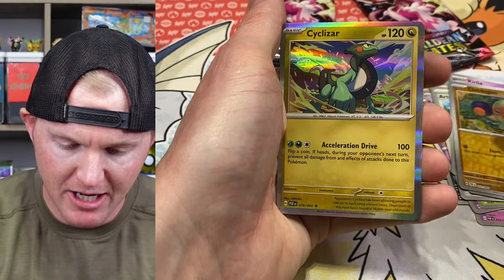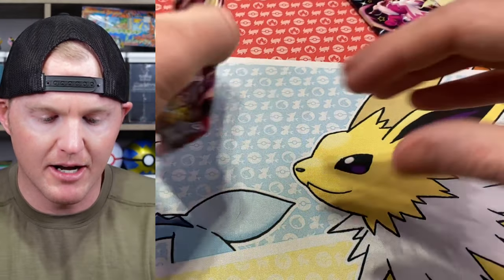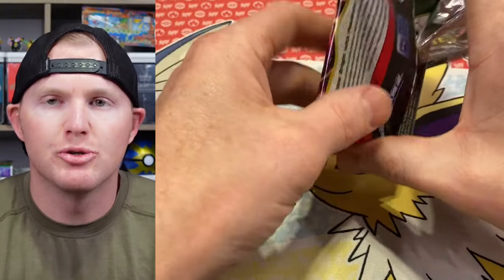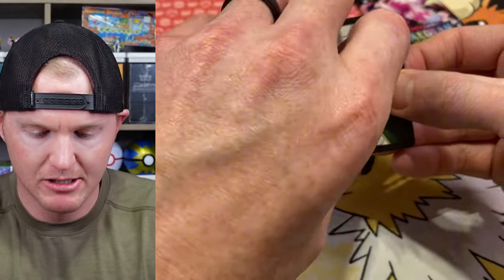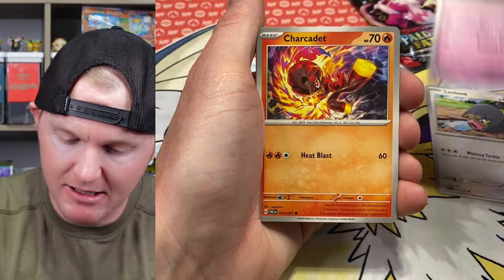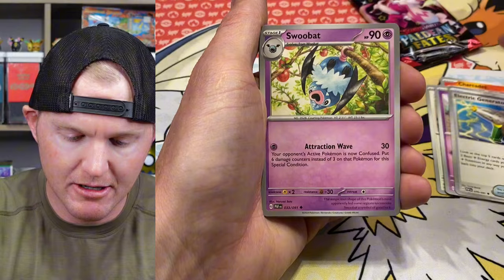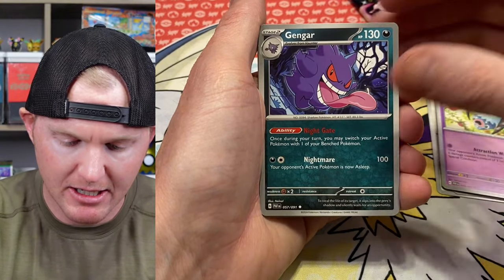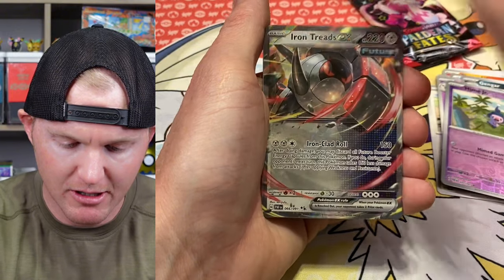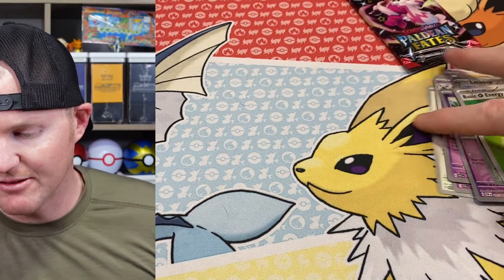No SIR there and a Cyclizar — the old wheel Pokémon. Two packs remain. I need some juice here, I need something juicy. Give us some heat. Electric generator, Swoobat, Gengar, Mime Jr., Lechonk, and we get an Iron Treads EX. Let's set that off to the side.